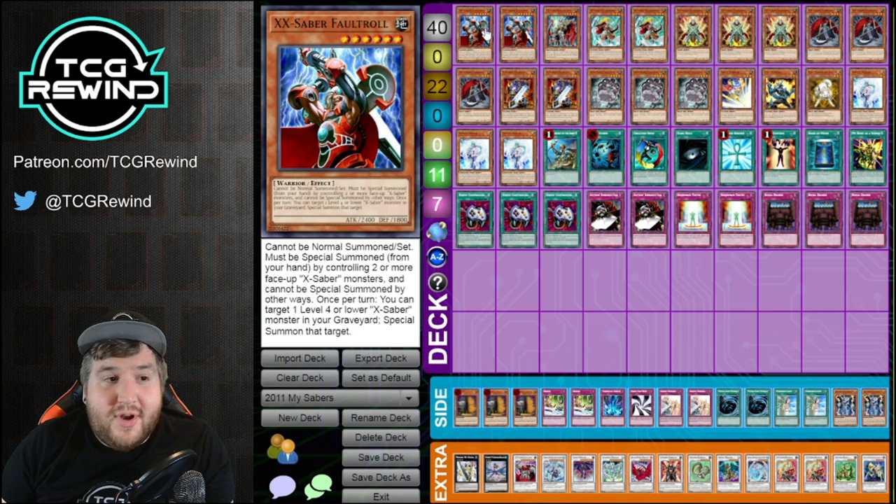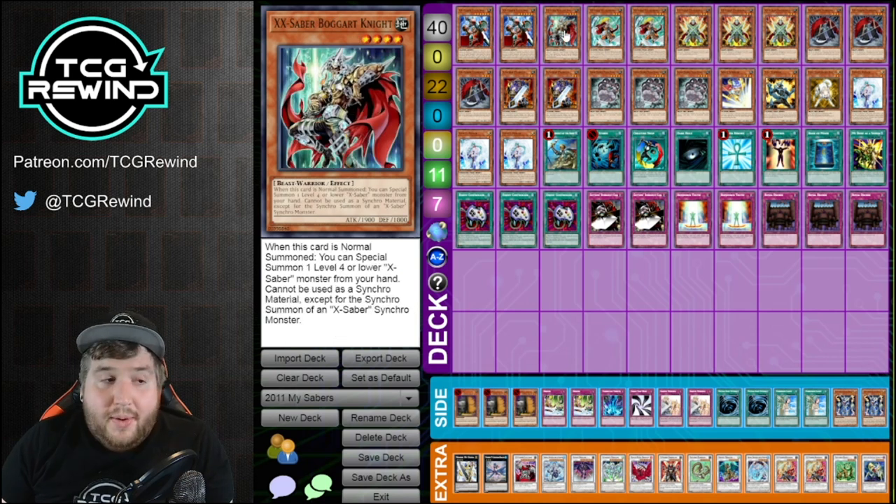You run two Faultroll because you do not want to brick on it — two is the standard ratio. You theoretically could bump it to three but it's definitely not worth it. One Bogart Knight, because it can only synchro into X-Saber monsters, which is very limiting, and it's also the most vulnerable monster to Maxx C.